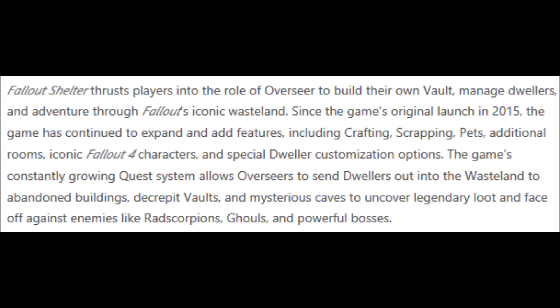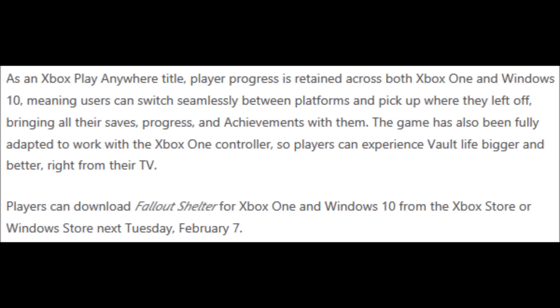The game's constantly growing quest system allows overseers to send dwellers out into the wasteland to abandoned buildings, decrepit vaults, and mysterious caves to uncover legendary loot and face off against enemies like rad scorpions, ghouls, and powerful bosses. As an Xbox Play Anywhere title, player progress is retained across both Xbox One and Windows 10, meaning users can switch seamlessly between platforms and pick up where they left off, bringing all their saves, progress, and achievements with them. The game has also been fully adapted to work with the Xbox One controller, so players can experience vault life bigger and better right from their TV. Players can download Fallout Shelter for Xbox One and Windows 10 from the Xbox Store or Windows Store next Tuesday, February 7th.